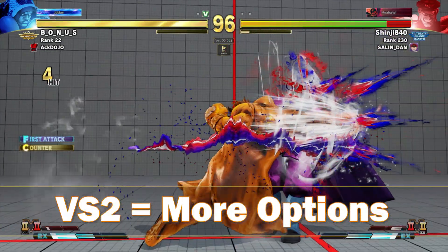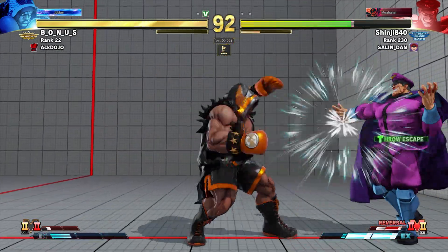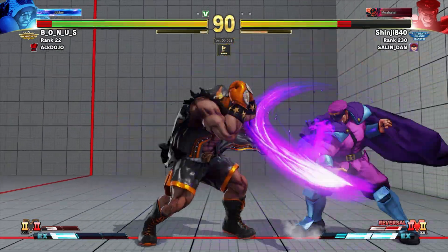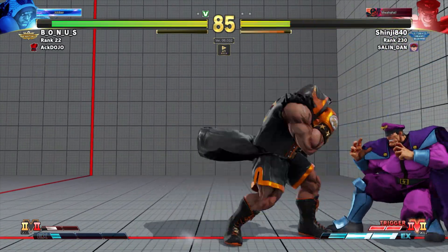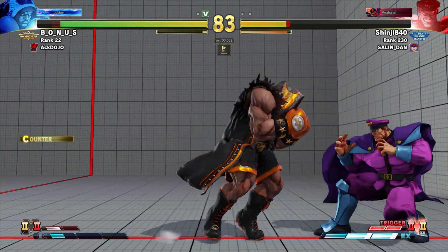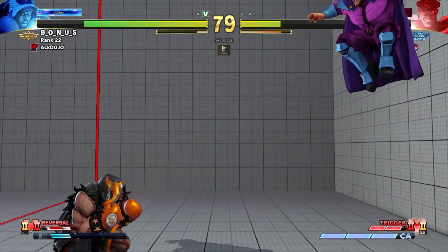V-skill 2 means more options — every whiff punish and every stray hit can lead to a double EX if you have the meter, bringing them to the corner. That really solves a problem for Balrog, because if he becomes minus 3 from a blocked dash punch, he basically just loses his turn.